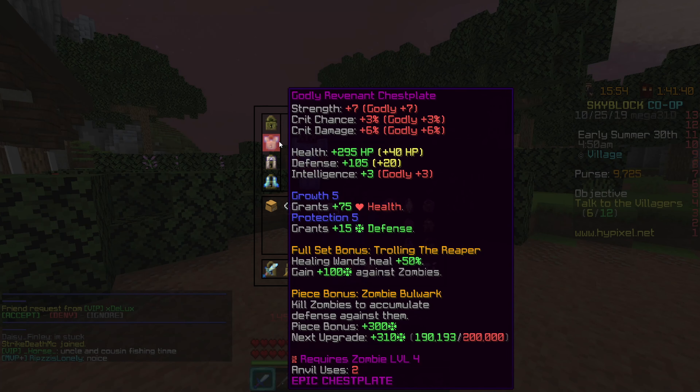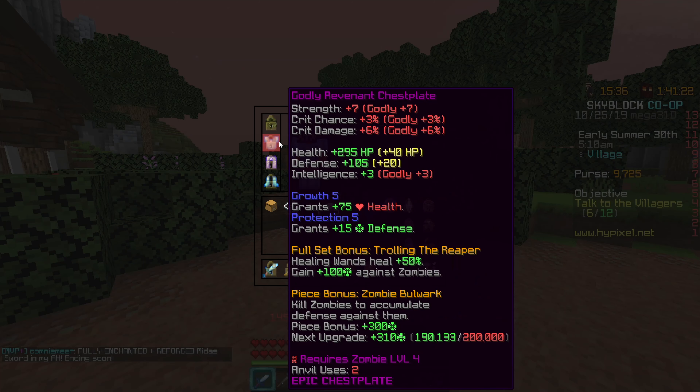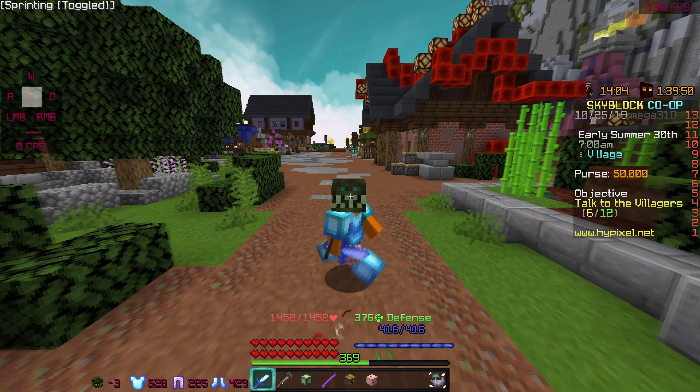Taking a look at my revenant armor, it has a couple of abilities. The full set bonus is called Trolling the Reaper — healing orbs heal you for 50% more and you gain +100 defense against zombies. There's also a passive bonus called Zombie Bulwark: the more zombies you kill, the more defense you get.